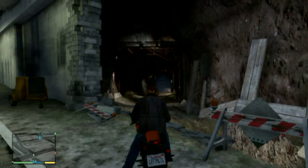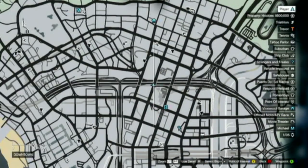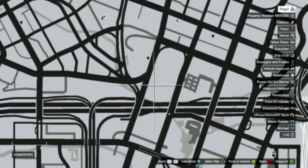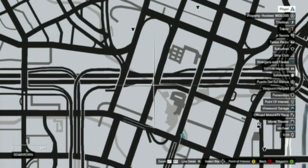Hey guys, what's up! Today I'm gonna be showing you the location of the secret tunnel in Grand Theft Auto 5. The first thing I want to do is go to your map, look for the clothes store that is right about there, and then move down from it onto the highway right about there and put a marker there.